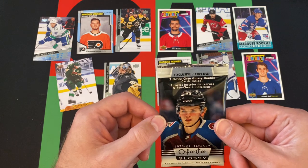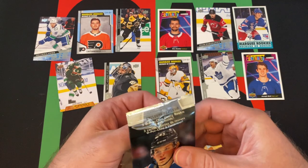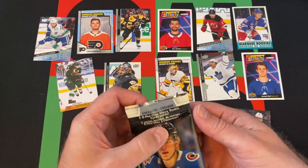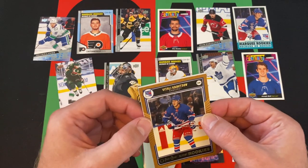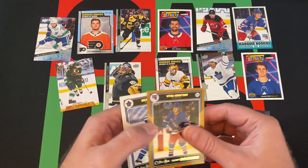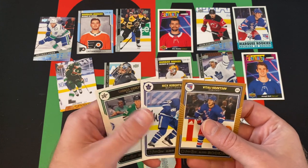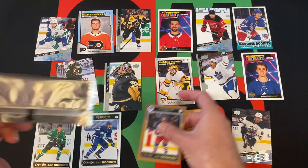Maybe Kaprizov could be in here as an exclusive glossy version — I don't know if he's in this set. Opening the bonus pack: Vitaly Krastov, Nick Robertson — that's a gold or bronze version, not a bad one — and Thomas Harley.